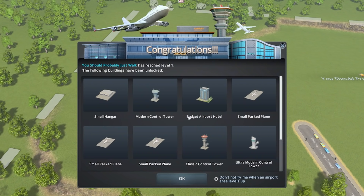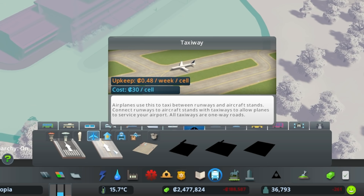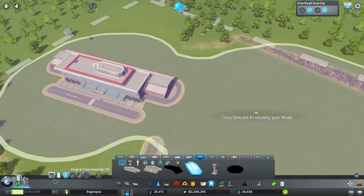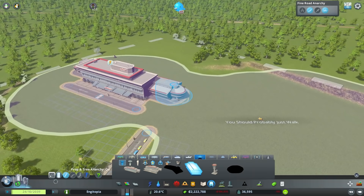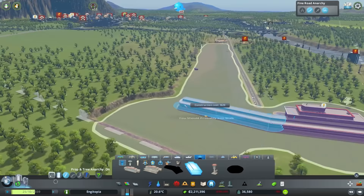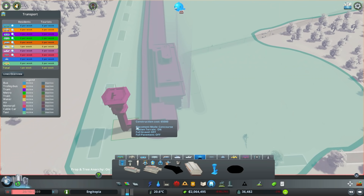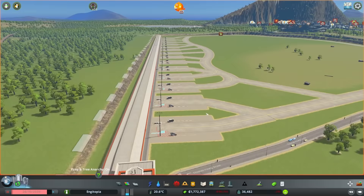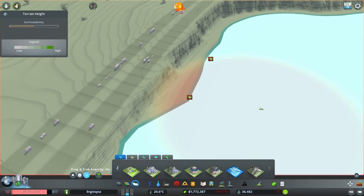We've got terminals — let's shove a terminal down somewhere. You should probably just walk has reached level one. We've got loads of buildings — we can build concourses, control towers, taxiways, runways, hangars, hotel, all sorts. It looks like we've got to build a concourse first. It was freaking me out — I thought it was a circle at a weird angle, but no, it's just a weird oval shape. Damn architects. So it looks like I extend this wherever I want, but it's got to be inside the airport. We have a concourse.